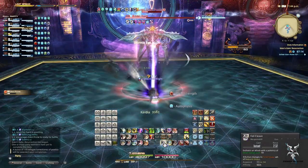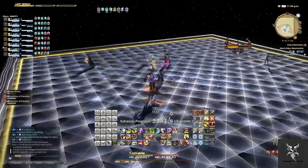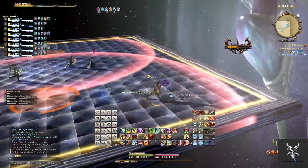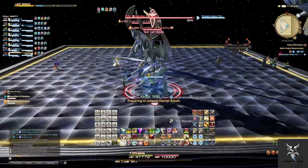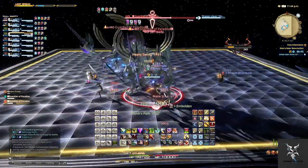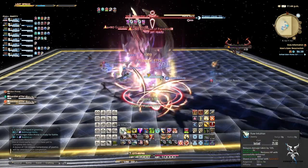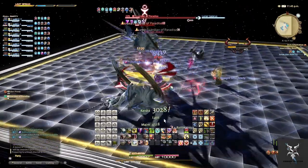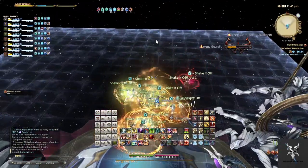He'll then cast Fragor Maximus, which is the phase change. This causes two adds to appear on the platform, each appearing inside of a proximity AoE marker, so you'll want to move away from these. You can then tank both adds together and burn them down as quickly as possible. They both have frontal cone AoEs, so make sure you're pointing them away from the group and not stacking them on top of each other so both tanks get cleaved — point them in mildly different directions. They can also cast Mana Burst, which does party-wide damage. After both are dead, scoop up in the middle and be ready to heal up after taking the hit from Eden Prime.